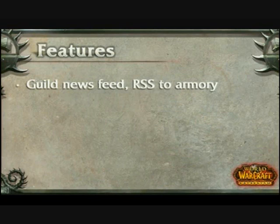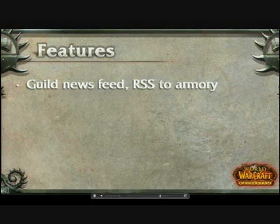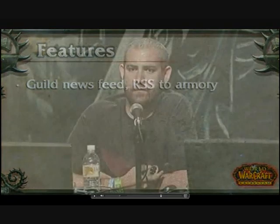One big thing in the interface is a guild news feed. The concept is that it would show the last two to three days worth of things that have happened within the guild, right on the guild pane when you log in. We're going to do a whole new UI for the guild pane. It would show things like boss kills, loot picked up by different members of your guild, reputation gain, and profession gain.